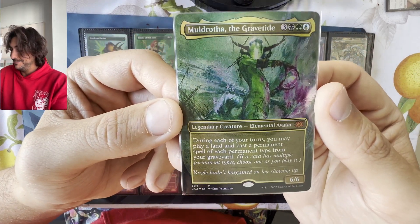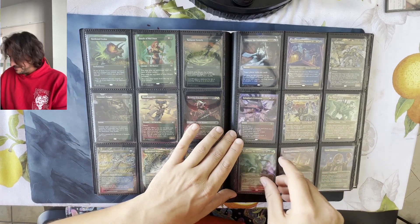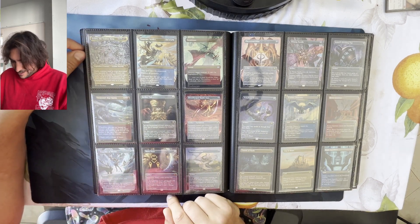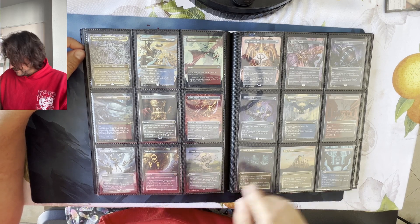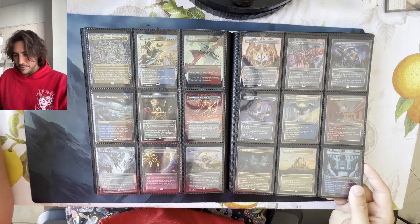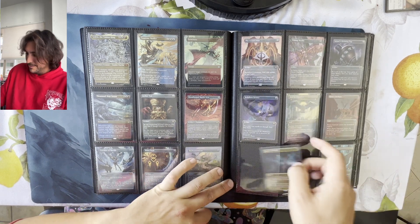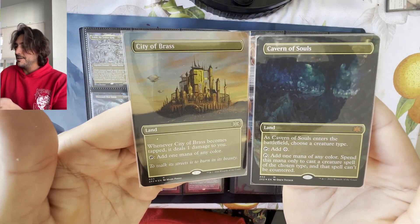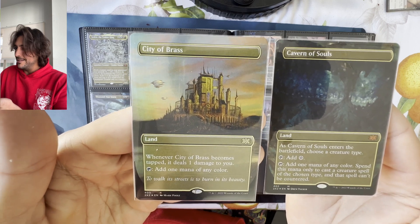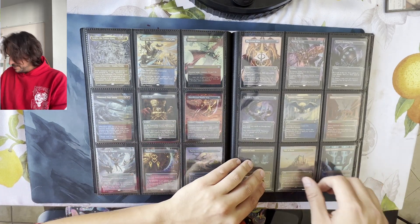Mildrotha — stunning. Yargle hadn't bargained on her showing up. Yargle's a lot of fun. I liked seeing his team-up card with Multani in March of the Machines. Right now a lot of us are opening March of the Machines Aftermath. Let me know if you'd like to see something different than just reviewing sets. Cavern of Souls is special because of Avacyn Restored, and obviously it's a very expensive card. City of Brass has always been one of my absolute favorite cards ever — it's pleasant to see it in different art. There are a few different arts for City of Brass.